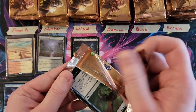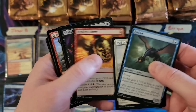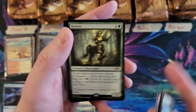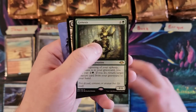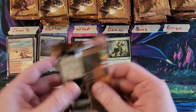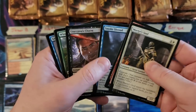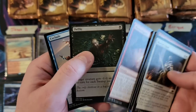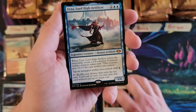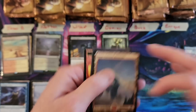All right, Damien, you're up. Lava-Belly Sliver and Genesis for your first rare — nothing in the foil slot. Pack number two: Talisman of Resistance and Urza — there we go, that's what we're talking about. We got Urza, Lord High Artificer — that's our second mythic of the box.